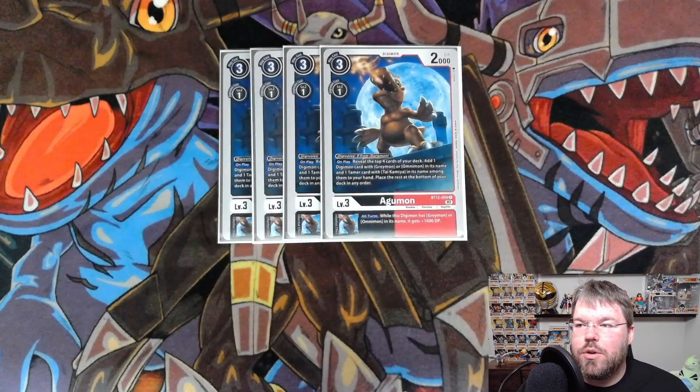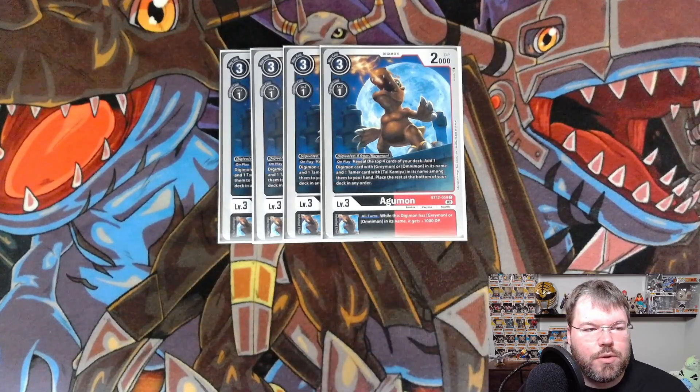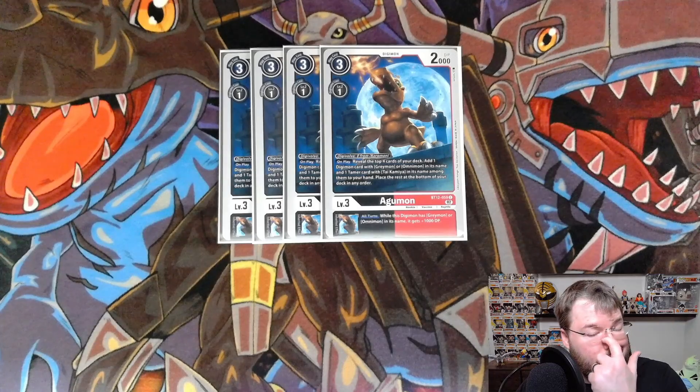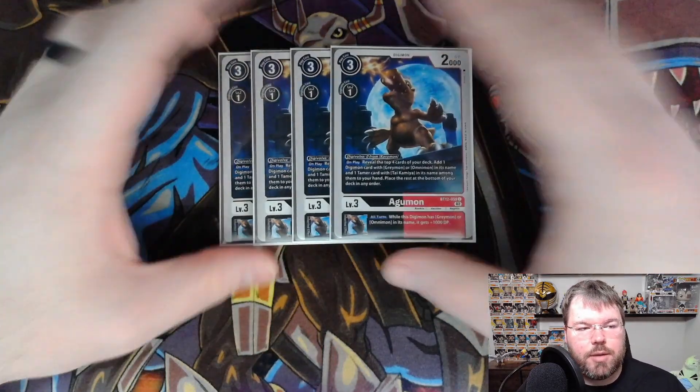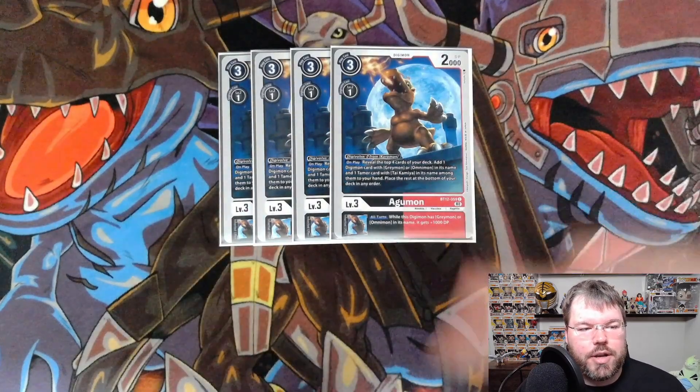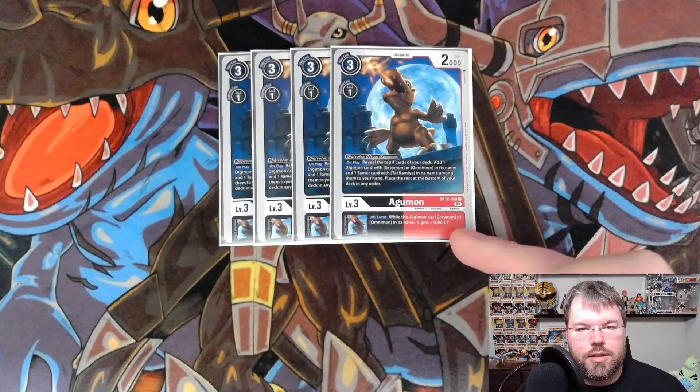For our rookies, we are playing 4 BT-12 Agumon. Evo's on top of Koromon for 0. On play, reveal the top cards of your deck — add a Digimon card with Omnimon or Greymon in its name and a Tamer card with Taikamiyas in its name. And then all turns inheritable, Greymon and Omnimon get 1000 DP.